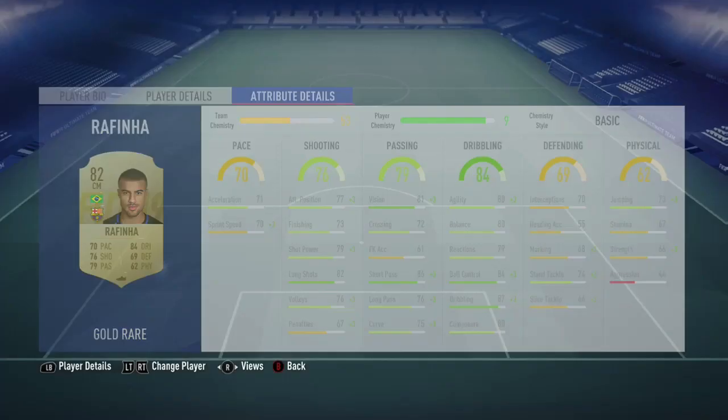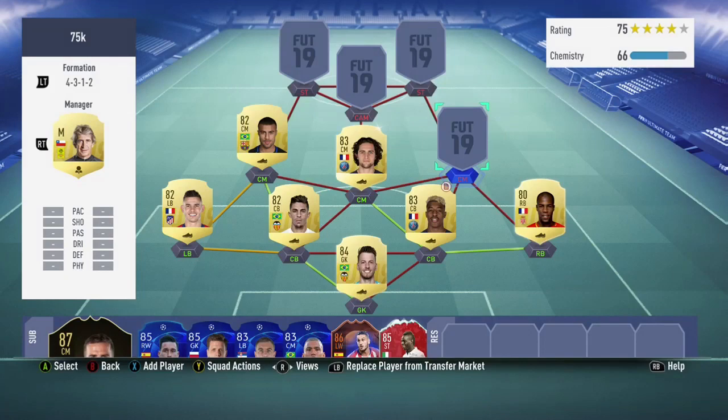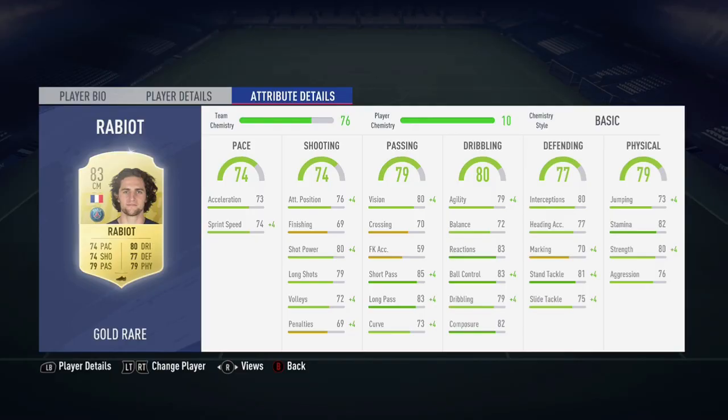And next to him, Adrian Rabiot. Rabiot has about 2,000 coins on the market right now and he has literally only 3 stats below 70, so you should definitely pick him up for a cheap good midfielder.